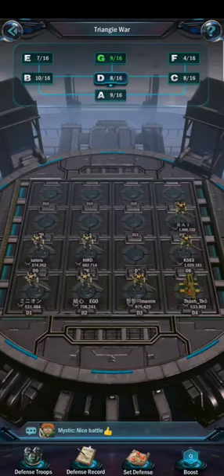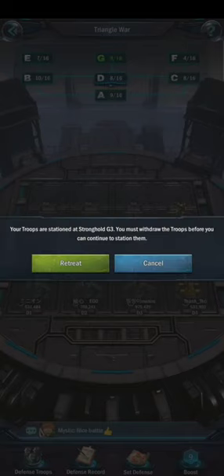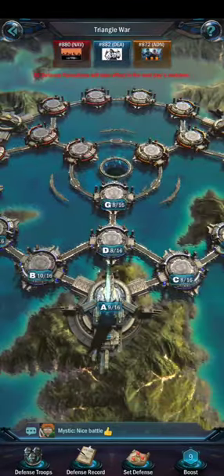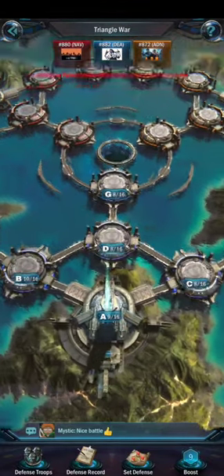To participate in Triangle War you have to first set your defense. After that, every alliance has 7 islands and every island has 16 strongholds that we need to capture.